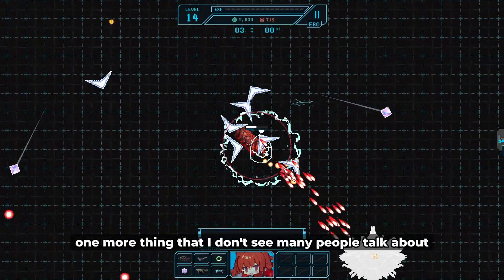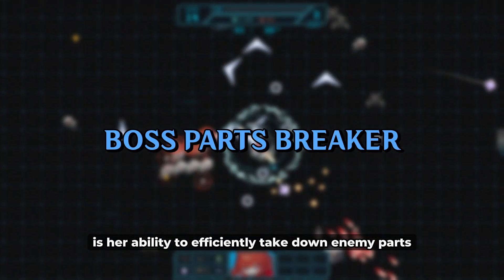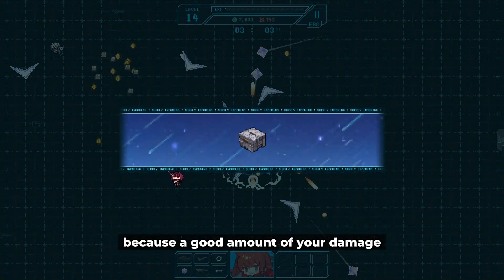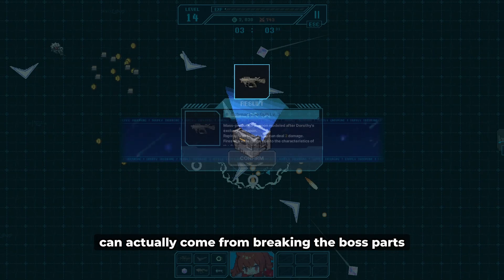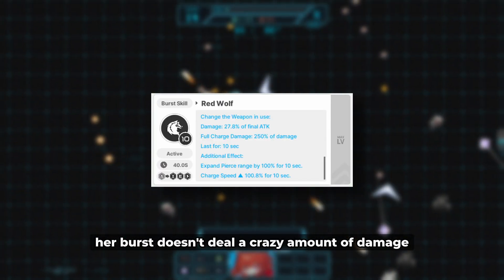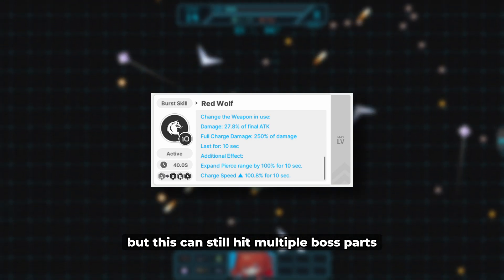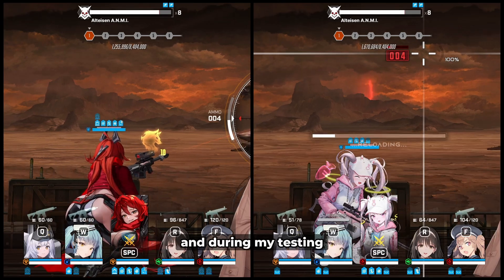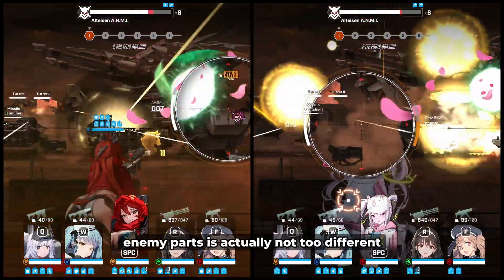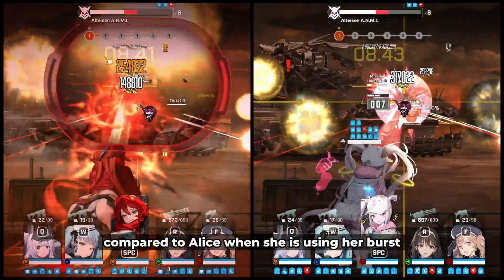One more thing that I don't see many people talk about is her ability to efficiently take down enemy parts. This will have the most impact during raids because a good amount of your damage can actually come from breaking boss parts. Her burst doesn't deal a crazy amount of damage, but it can still hit multiple boss parts because of the increased radius. And during my testing, I found that her damage towards enemy parts is actually not too different compared to Alice when she is using her burst.